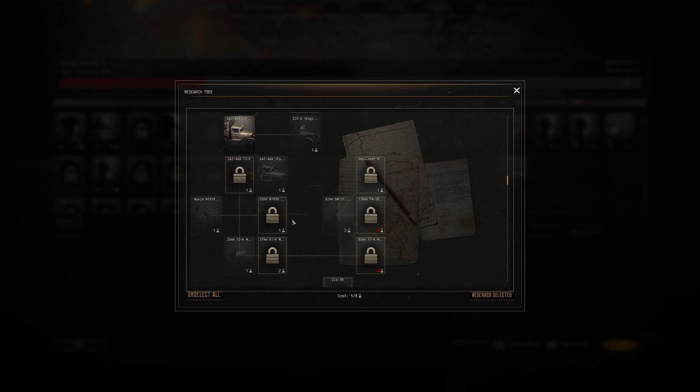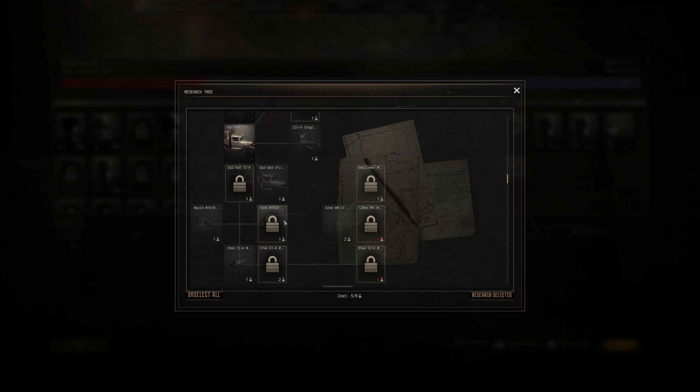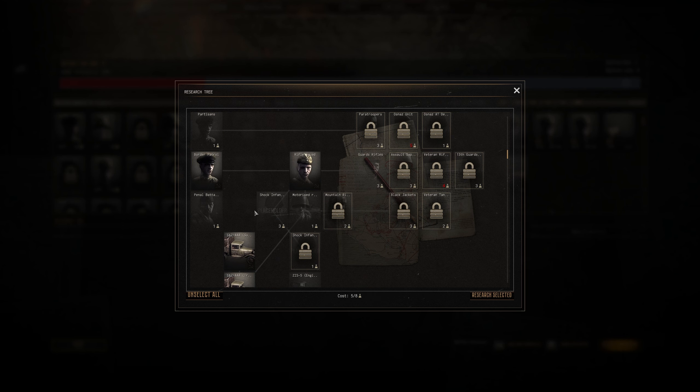I could actually consider getting a Dishkim. We could use a Mortar. But then the Ampumalette is actually really fun — it's hilarious. I used it in a multiplayer game yesterday, well versus AI, but still. That thing is just a meme machine. Maybe we'll take a look here. We can get Shock Infantry — that sounds kind of cool. So maybe we'll save some points and take a look.